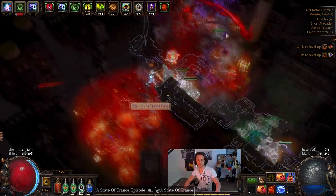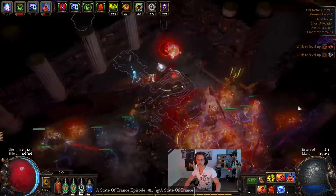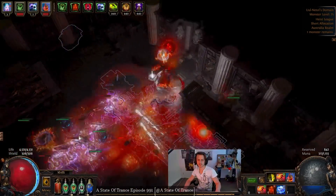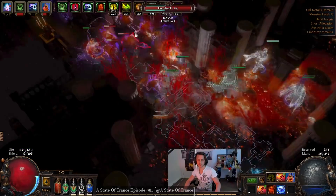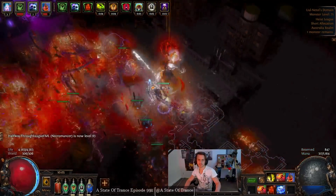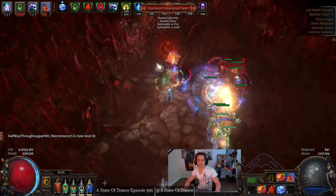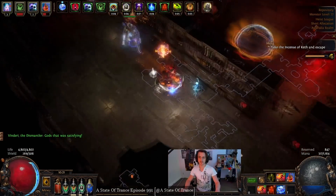We've also got a stone golem who won't ever be dying because he's got about 100,000 life. We've got a few spectres used purely for utility — I have a couple of fireboys and a guy that drops scorching ray totems. Three spectres in total, all pure utility, and they pretty much won't ever die either since they've got around 100,000 life as well.